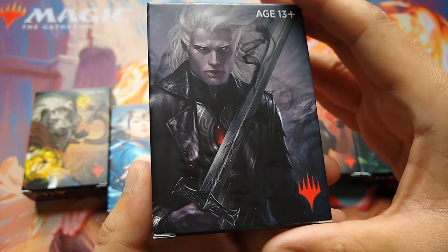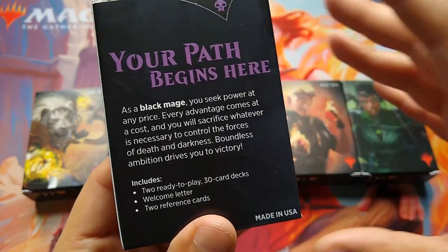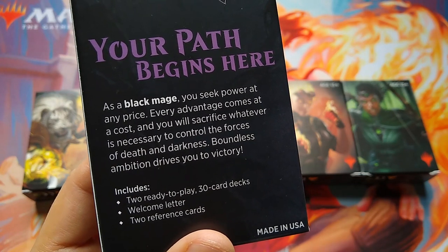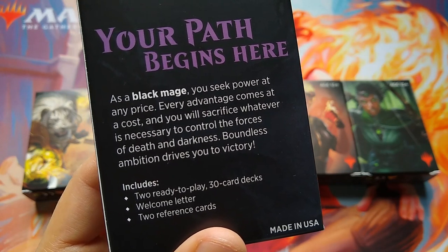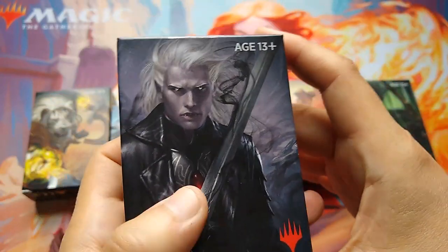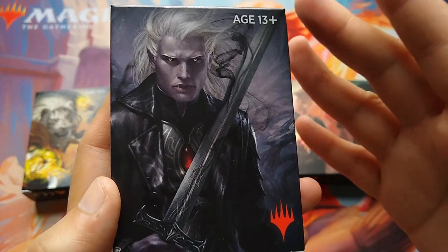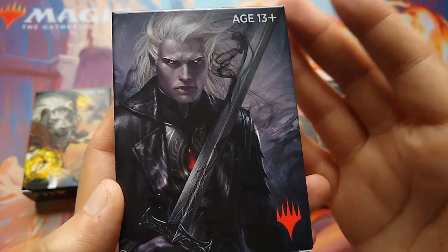Next we've got Sorin, the figurehead for the Black Deck. As a Black Mage, you seek power at any price. Every advantage comes at a cost, and you will sacrifice whatever is necessary to control the forces of death and darkness. Boundless ambition drives your victory. Black is a lot about creatures of the night — zombies, demons, draining life, vampiric stuff. Black Decks win by summoning the dark forces, and getting to victory at any cost.